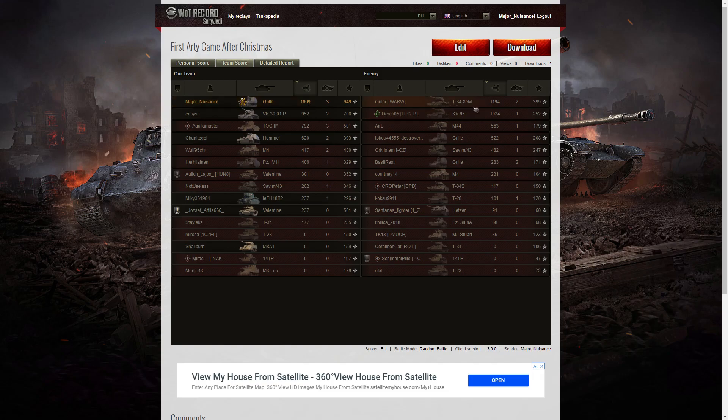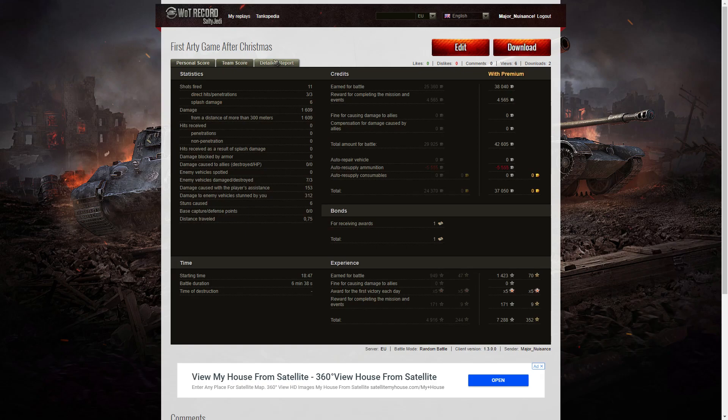The next highest scorer was that T34-85M — the one that was threatening me from behind — at 1,194 hit points. Then came the KV-85, which I actually attacked, at 1,024 hit points. When it came to kills, I was top of the table with three. I was alongside a TOG-2 who also got three kills but earned less hit points of damage and less XP. When it came to XP — clean sweep, top of the table. I managed 949 XP. The VK managed 706, the TOG-2 got 501, and the best scorer on the enemy team was that T34-85M with 399.